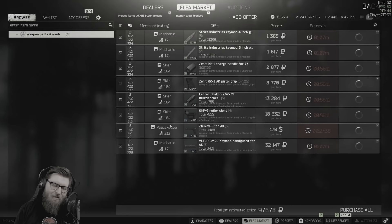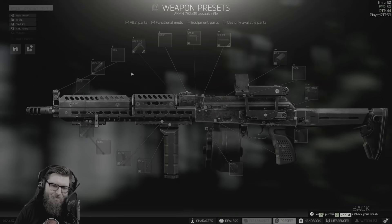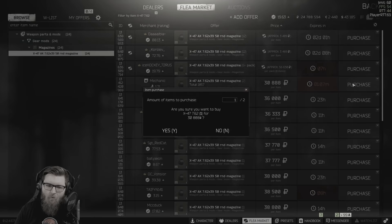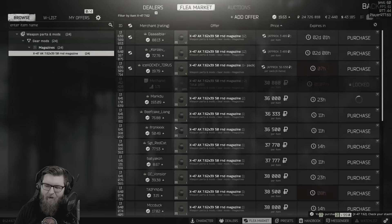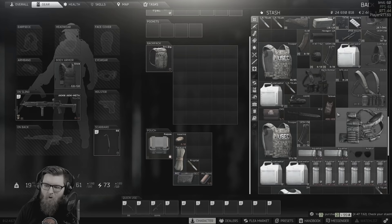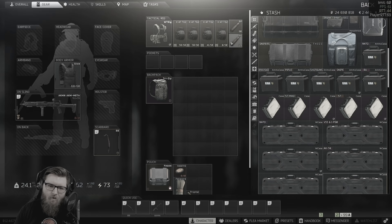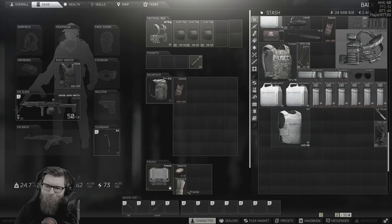I'm running 50-round AKM magazines because they only take up two slots, where the other drum mags take up four, so that's an ideal choice for this weapon setup. Honestly, this is my favorite AKM you can build in the game—it performs surprisingly well, and I recommend you guys give this a chance at least once, especially when running with BP ammo. Even if you ran this with PS you probably wouldn't do as bad as you'd expect. Let's jump into a lot of different PvP scenarios where this AKM gets put to the ultimate test.